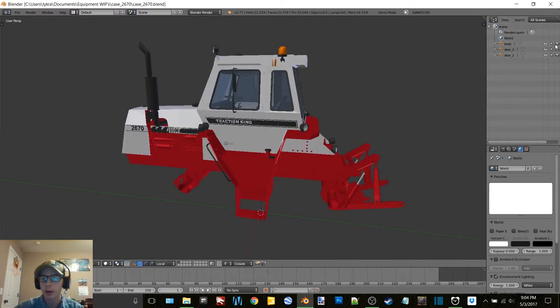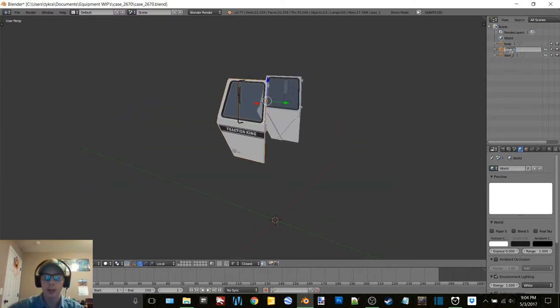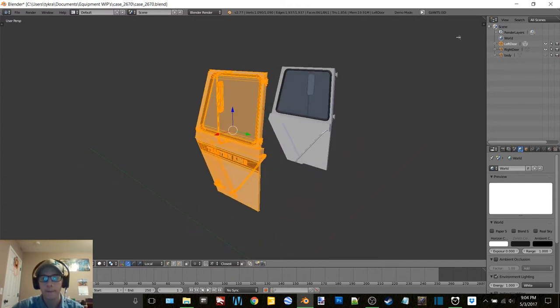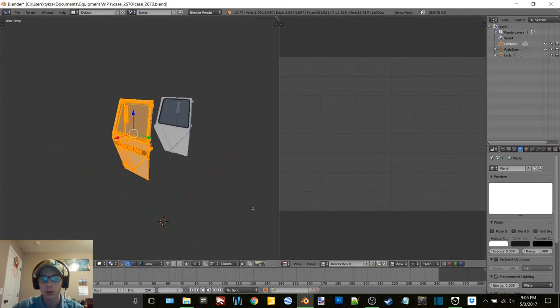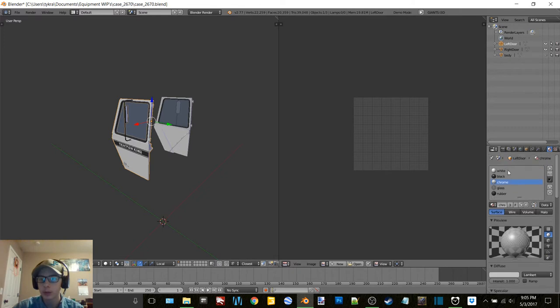Okay and we're back. Now to do what I had planned on doing. So this is left door - we're going to be working on the doors first. So we got left door, right door. Tab into edit mode, go here, get rid of that. Okay, we need to make all new materials here.